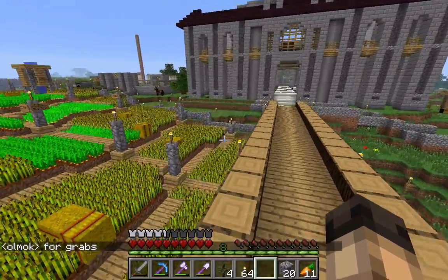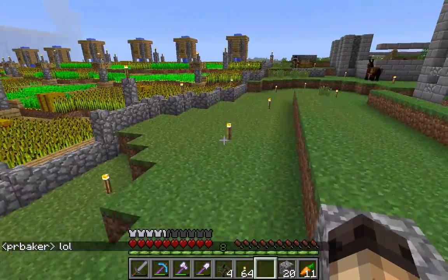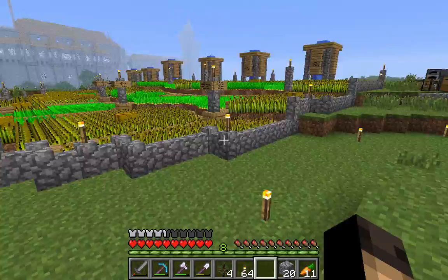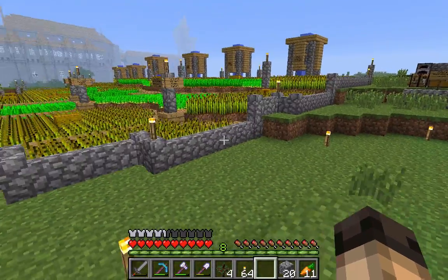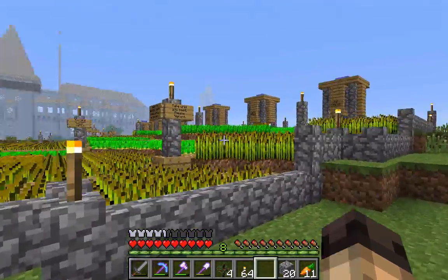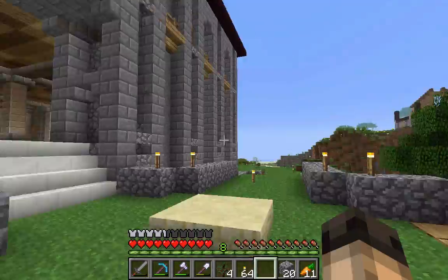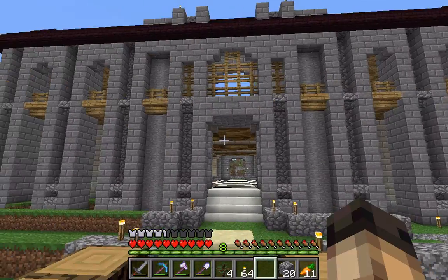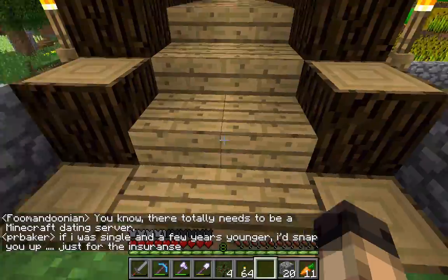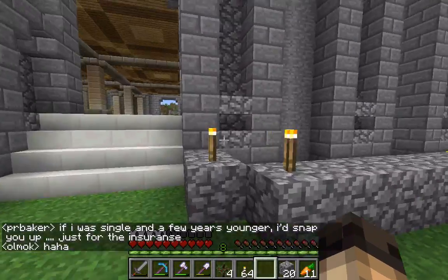This is what I've been working on — it is a giant wheat farm. If you remember in the Server 2.0 video where I tour the castle, I said I was looking forward to people starving at the beginning of this server. And yeah, lots of people starved even two or three days in. So I built this huge wheat, carrot, and potato farm so that people wouldn't die. It's right by spawn. By the way, this is our spawn building — I really like it. It's not completely done yet; it's Olmok's design.